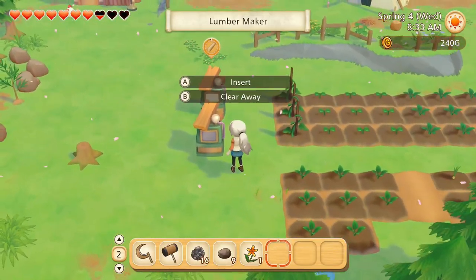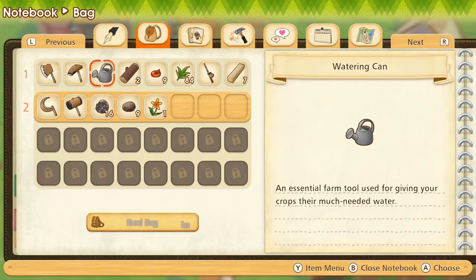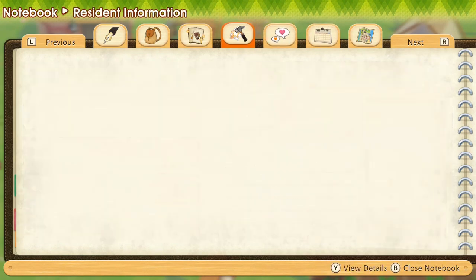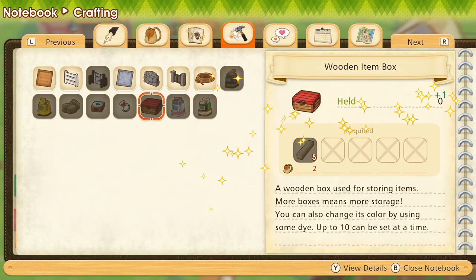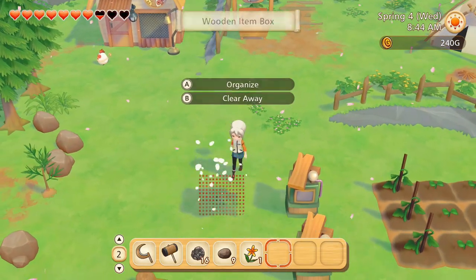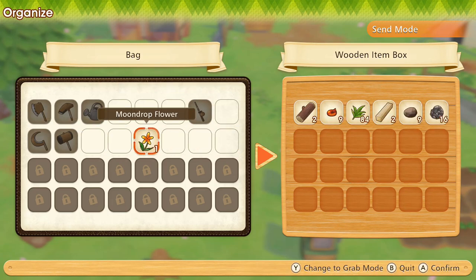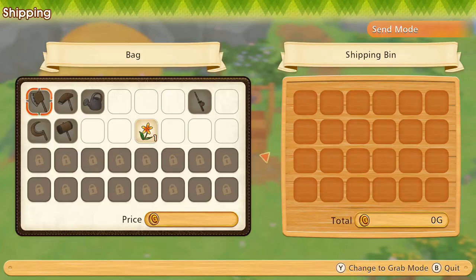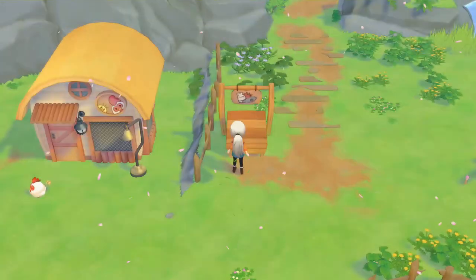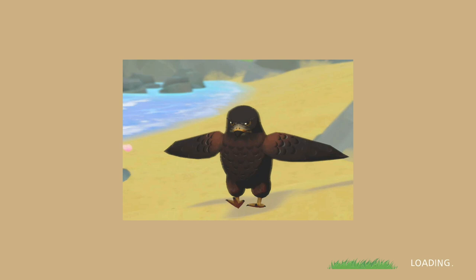All our crops have been watered. I definitely need to make one of those storage boxes because our pocket space is very limited. Let's sell the flower to make a little bit of money - we need money so badly. I think the first house upgrade costs around 2,000 gold, so I hope our turnips are going to be ready by tomorrow.